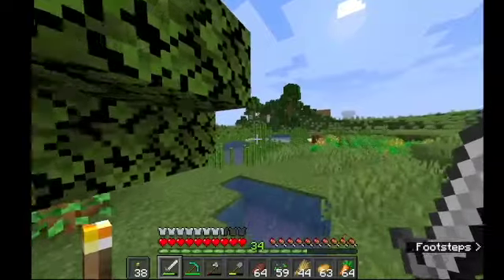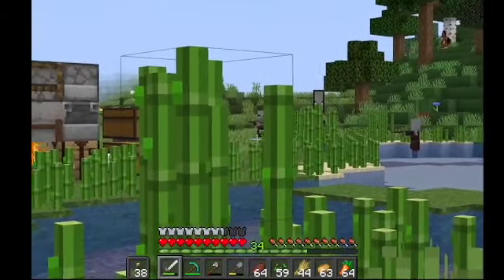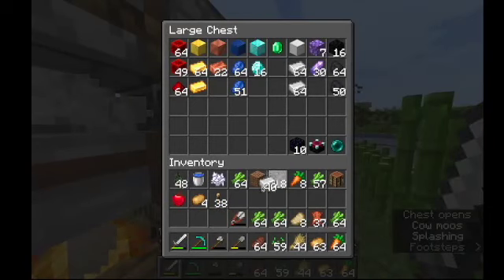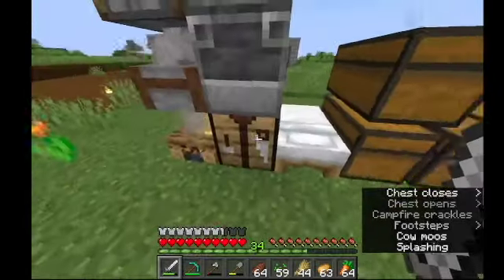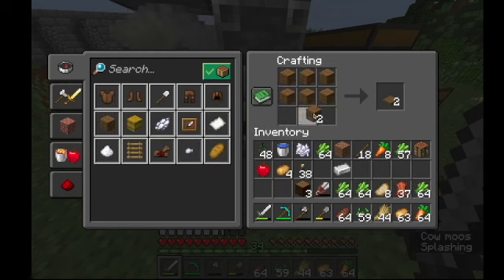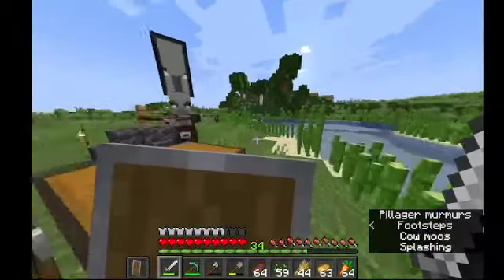Guys, we have an issue. I was just going to chop down that tree but look who decided to show up — pillagers! Let's take care of them. I'll sneak up here, take a bit of iron, and make myself a shield because the shield is going to be very useful.